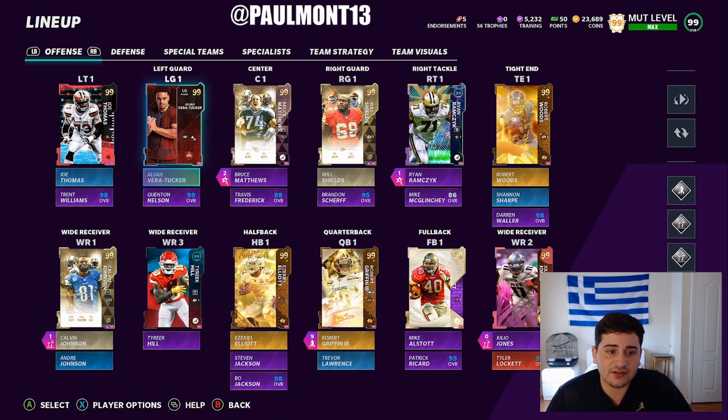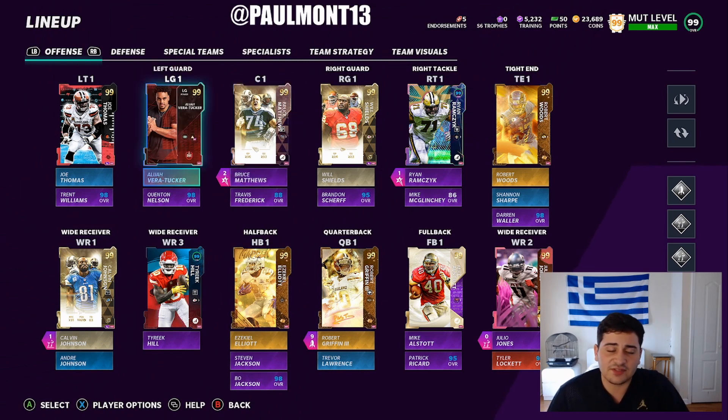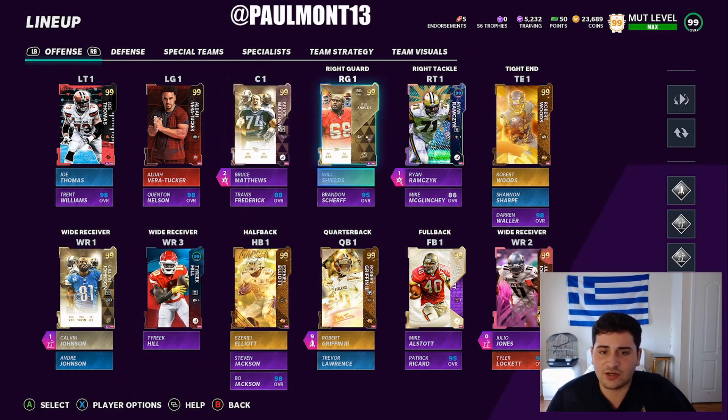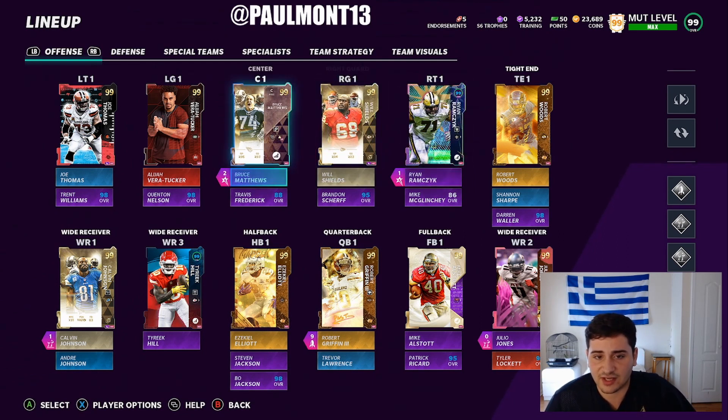Same with Aliyah — I want to say it's Aliyah Vera Tucker. Got him the same weekend, got him for free through the Rookie Premier. 99 Bruce Matthews, got him a while ago. Same with Will Shields — 99 overall Will Shields. And 99 overall Ryan Ramczyk. Got all three of those guys on the right side a while ago.